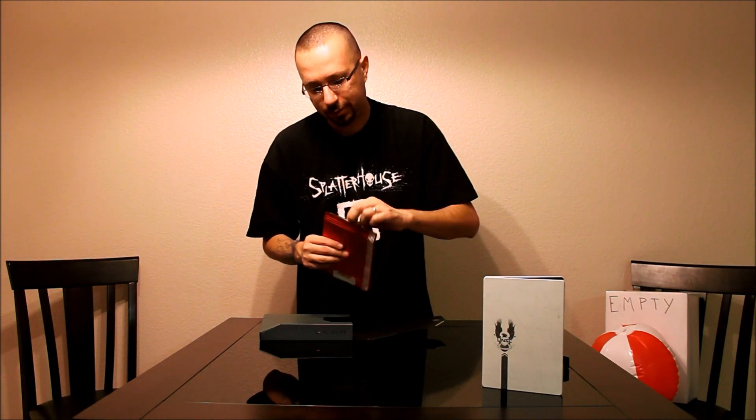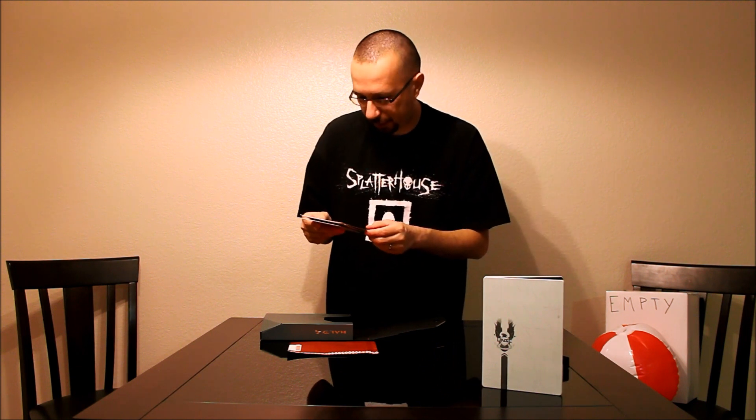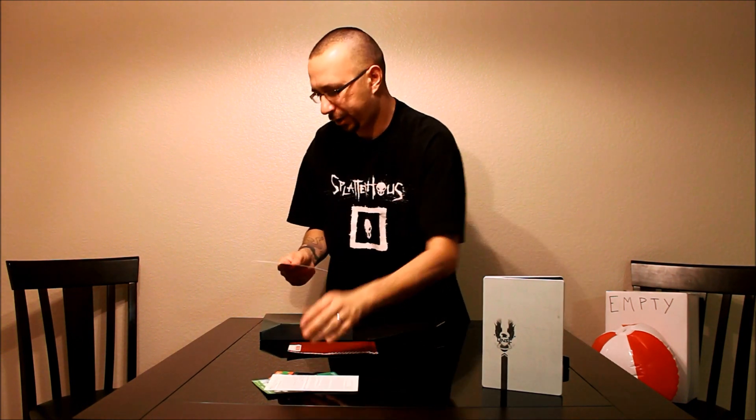Also included is this little resealable red pouch. I believe this has the codes in it, so I've got to be careful not to flash those. Game add-on, marketplace download, in-game armor, in-game weapon skin, emblem — this is all the downloadable codes for all that crazy stuff. 14-day Xbox Live Gold trial. Access code for the Forward Unto Dawn live-action thing. So that all came in this cool little resealable pouch. Pretty sweet.